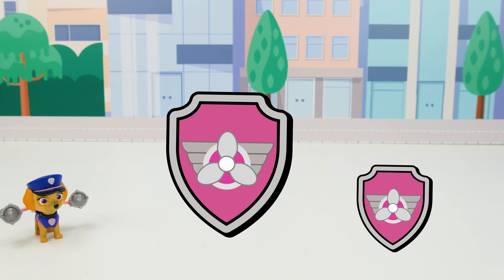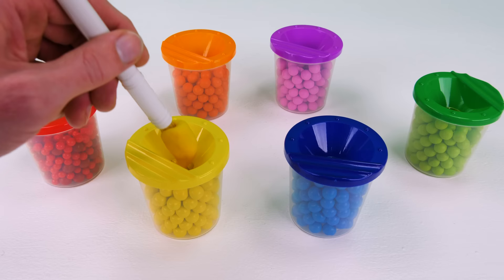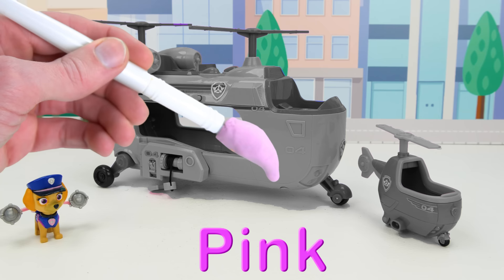Skye has a small vehicle and a big one! What do you think about yellow? Let's give it a try — just a little bit here and there. Oh no, that didn't work! Let's try a little bit of pink. Hey, we got it! Good job!